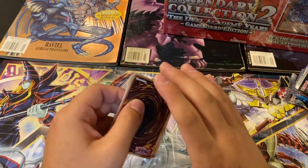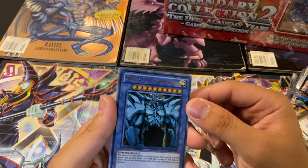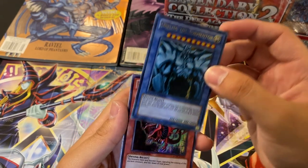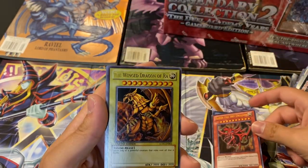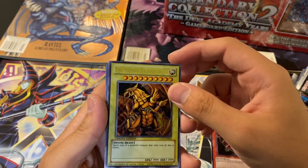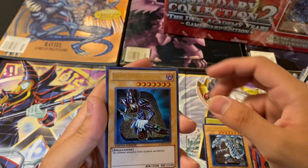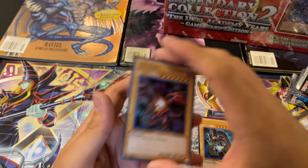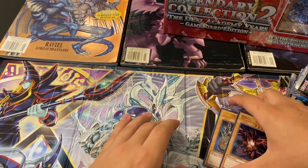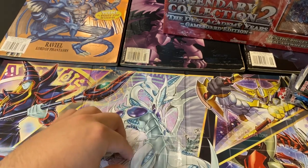It's been a while since we've opened the Legendary Collection. Obelisk the Tormentor — so beautiful. Slifer the Sky Dragon. The Winged Dragon of Ra. Blue-Eyes White Dragon. Dark Magician. And Red-Eyes B. Dragon. Wow, those are beautiful. What beautiful cards.